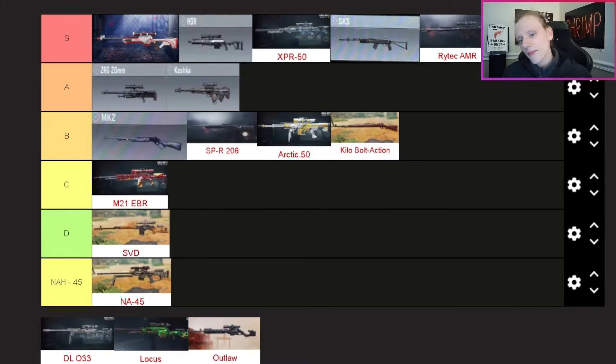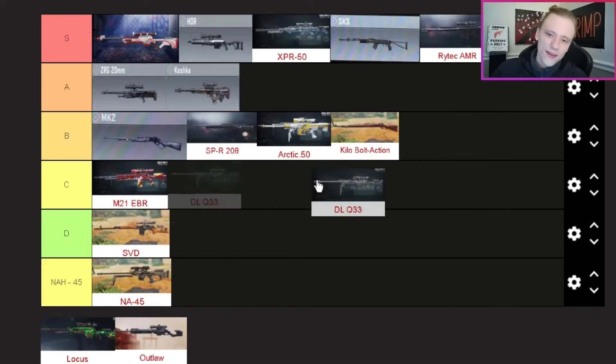The SPR — B tier, right behind the MK2. I did use it a bit before getting it gold and it's decent, but being bolt-action I tend to move away from those — with the exception of the ones high on my list. It's pretty middle-of-the-road for me and I don't really plan on using it much after going gold.